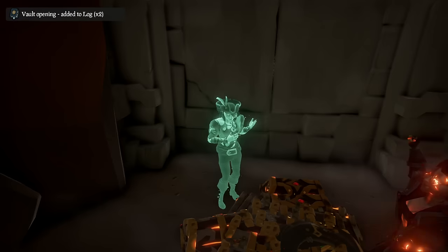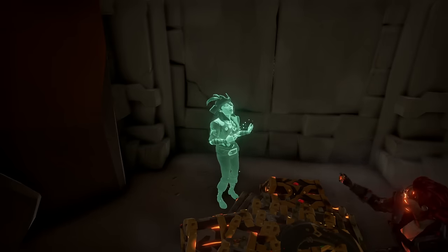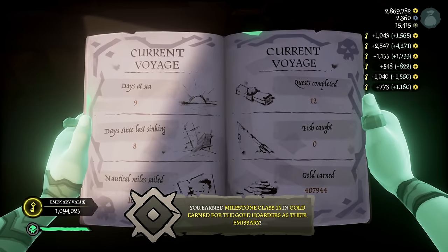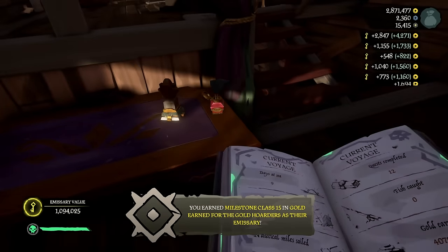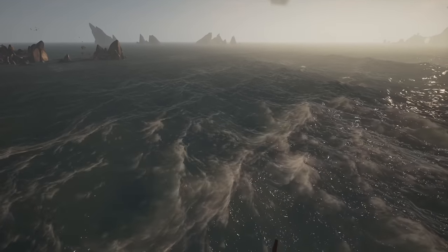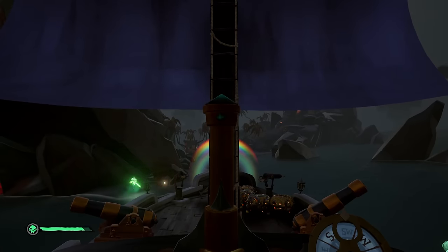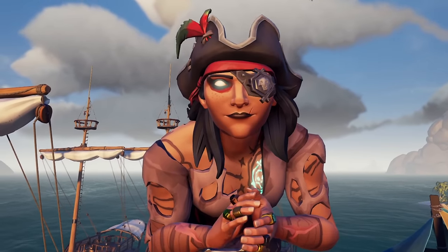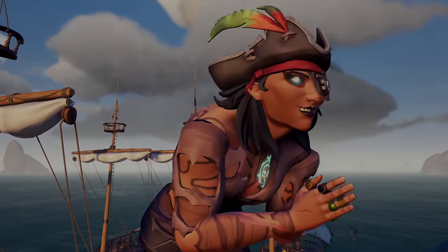Suki and I stacked 3 vaults in the Devil's Roar, all at Fetcher's Rest, and amassed 407,000 gold. Not bad for our first run, but I was still 2.1 million gold away. However, during our entire time in the Roar, we had noticed a Fort of the Damned that had been active like 4 times. You could practically see the dollar signs in my eyes.